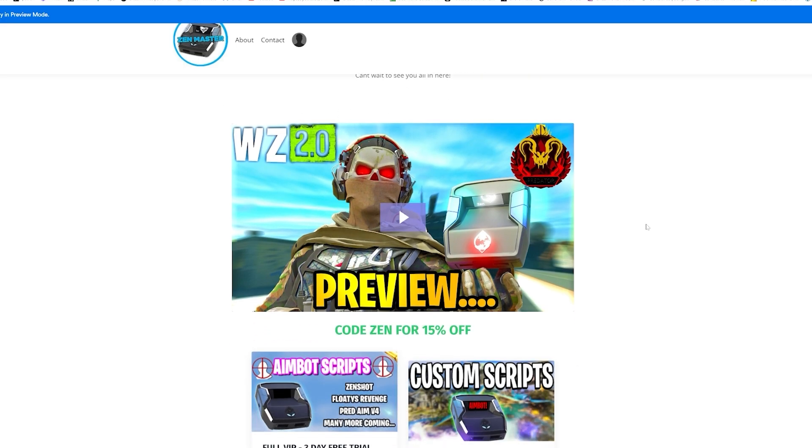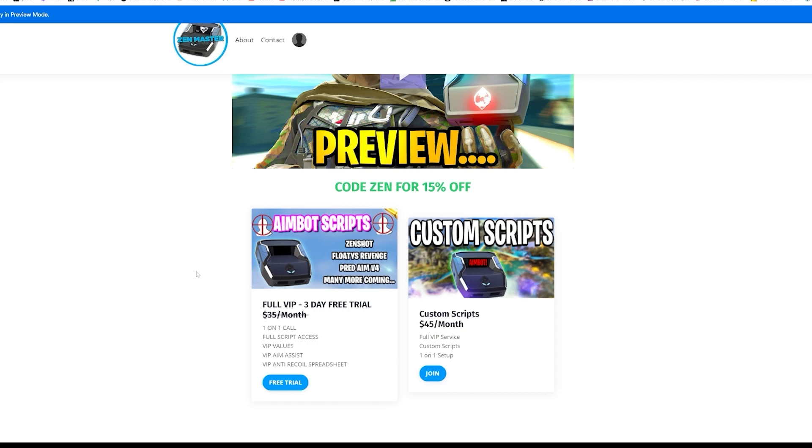Check out my website in the description — I'm doing a three-day free trial for my VIP section, and also 15% off with code ZEN. You get the best aim assist, best anti-recoil, and best plug-and-play scripts. You also get a 30-minute call with me to help set up your Cronus Zen. We also have custom scripts — a very popular tier — but we're only accepting five people every two weeks, so it takes around two weeks to finish.